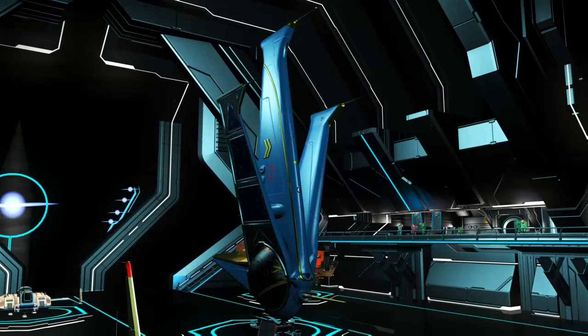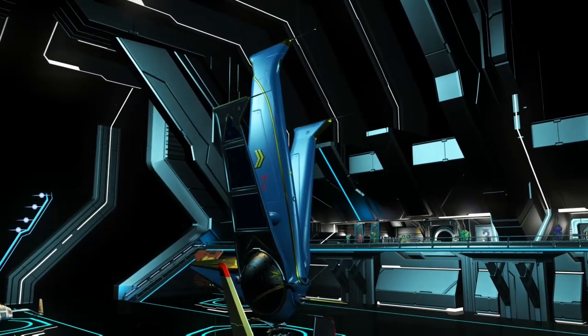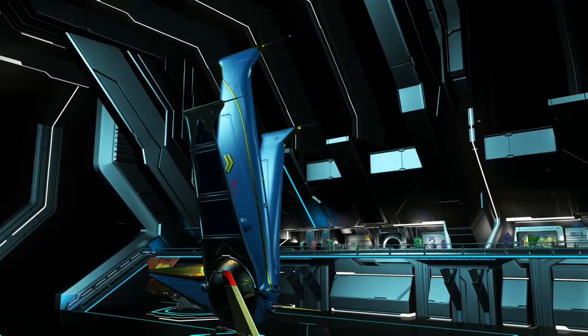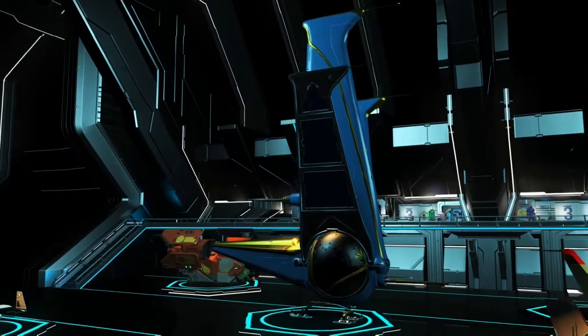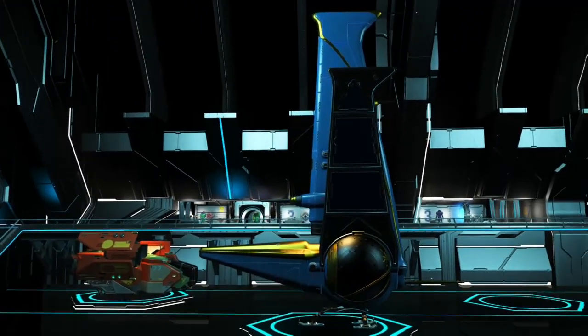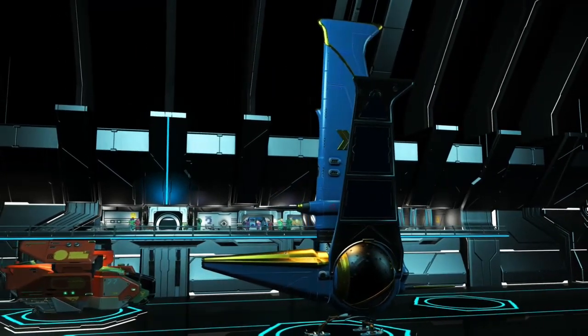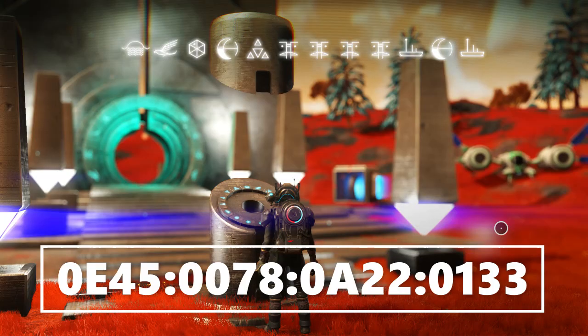And on to the next one. This one is more or less the blue version of the exact same thing we were just looking at. This is a blade style exotic. And if this is the color that you would rather have over red, then go ahead and grab it from this glyph address or those coordinates. Pause if you need to.